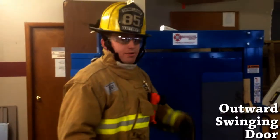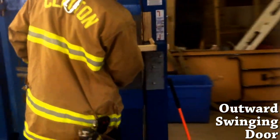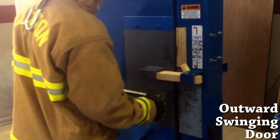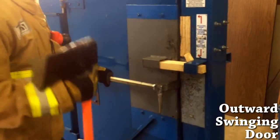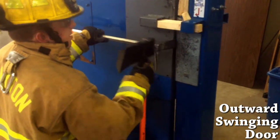On this one we're going to do an outward swinging door, one person. So first, I'll come up and try to get a purchase point here. I can't really do it on the simulator, but I'll get a purchase point, get my Halligan in as far as I can, grab an axe, and I'll start hitting. What I want is to try to get that Halligan around the back of the door so I can pry it out.